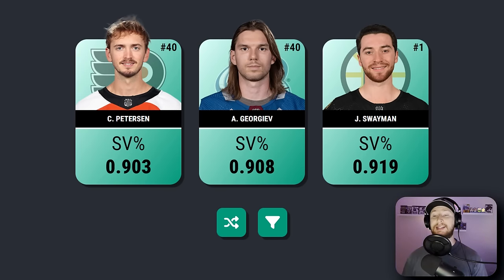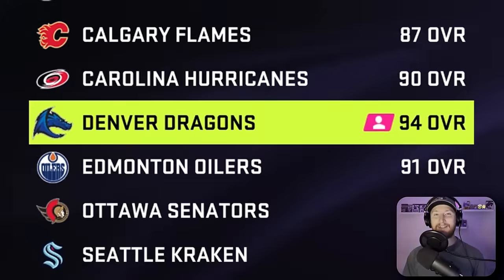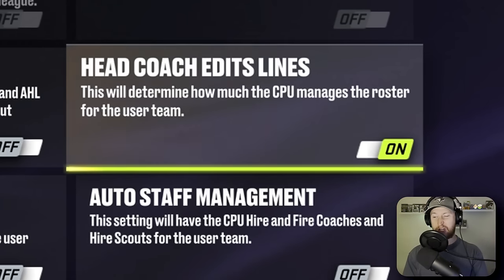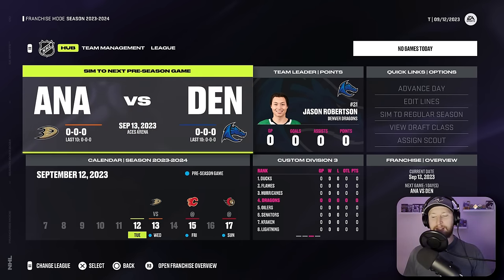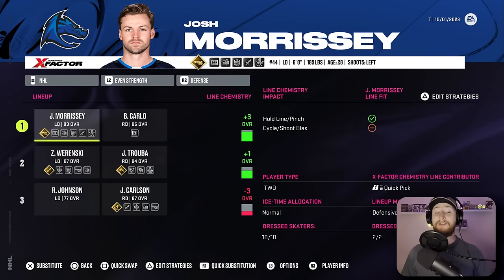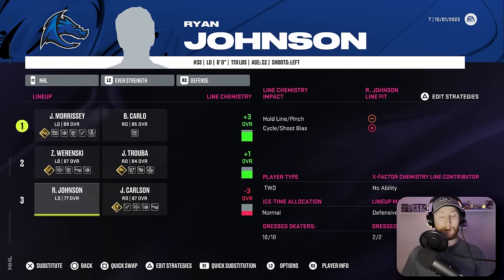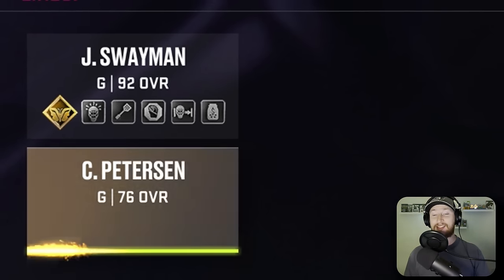Let's go assemble this team on NHL 24 and see if we can win a Stanley Cup. We have landed on NHL 24 and the Denver Dragons are in Custom Division 3 at 94 overall. We did end up getting Joe Pavelski, which gives that first line a plus five. Our second line consists of Benson, Couturier, and Bjorkstrand. Defensively, we've got a bit of an issue because this guy does not seem to want to pair with anybody. In nets, Swayman will be tending the goal with Cal backing him up at 76 overall.